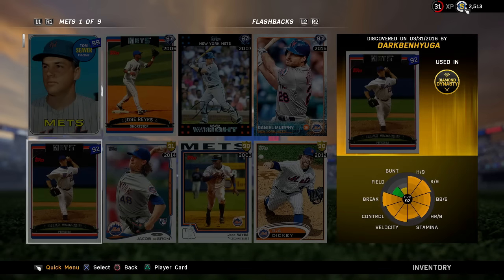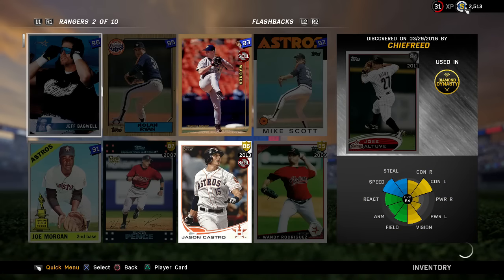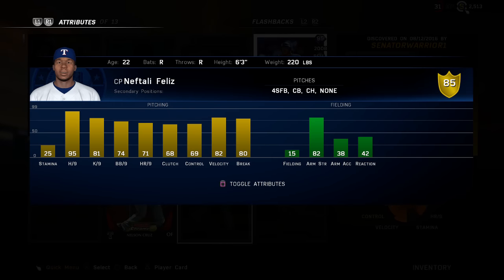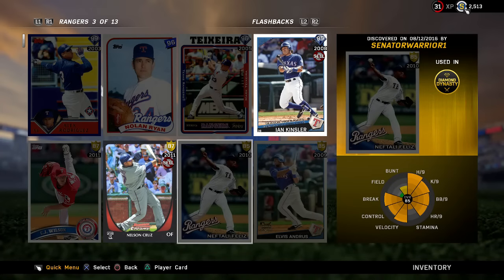Looking at two other new flashbacks. First is Neftali Feliz — 85 overall closer on the Rangers. This is the closer version from 2010. He has good velocity at 82, great hits per nine, with a fastball, curveball, and changeup. You can't buy him on the market right now, which is really weird, but I'm intrigued on that card for a reliever and I'm gonna give him a try.